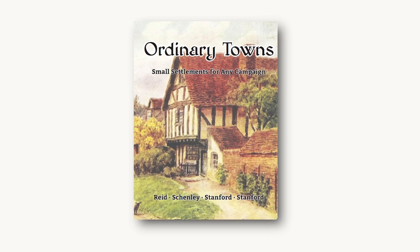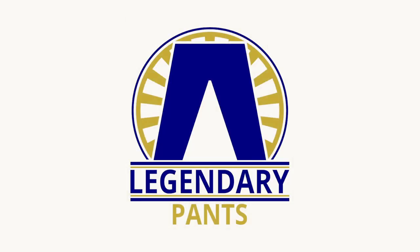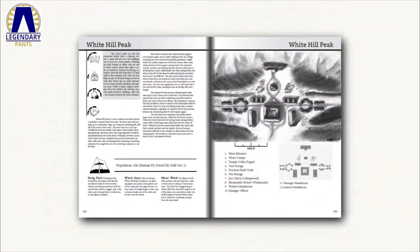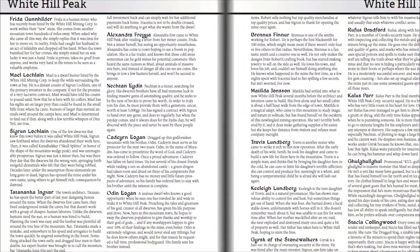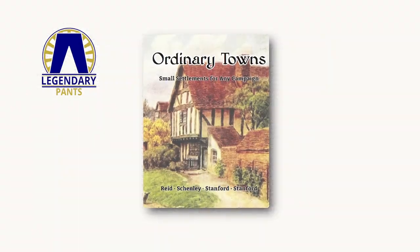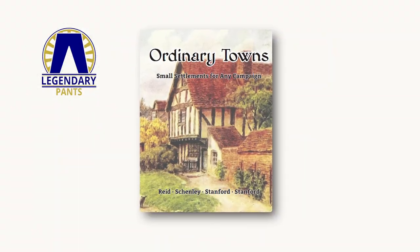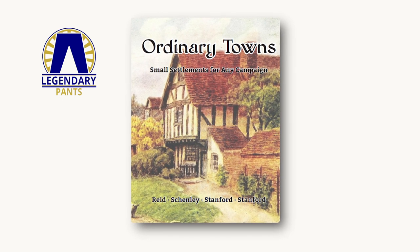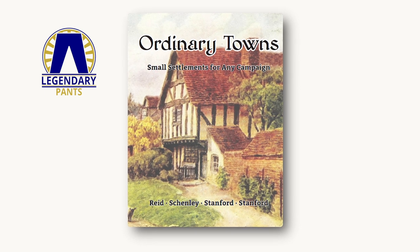This episode is brought to you by the Ordinary Towns Kickstarter from Legendary Pants. You never know when you're going to need a location at the drop of a hat, and this book has 50 towns to choose from. Each one has a hand-drawn map, adventure hooks, and at least a dozen fully fleshed out NPCs to drop into your campaign or to inspire your world building. Only a few more days left to back it — it's already written and copies go out as soon as the Kickstarter is over. Check out the link here and in the description.